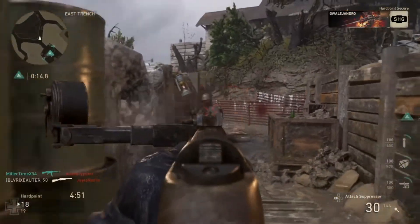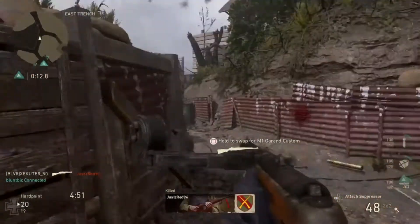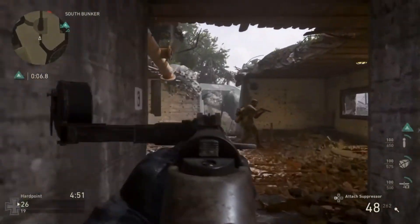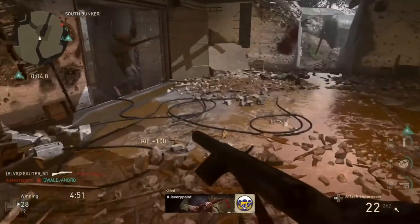Here are the PC-specific features included in the PC open beta: native 4K support, frame rate cap slider up to 250 frames per second, FOV resizing, keyboard and mouse fully remappable, controller support, G-Sync monitor support, ultra-wide monitor support, high resolution mouse support, and advanced video settings.